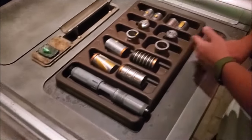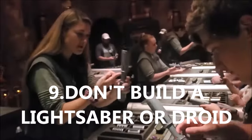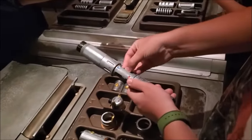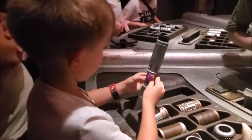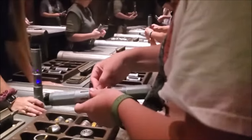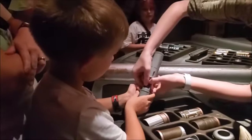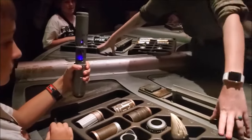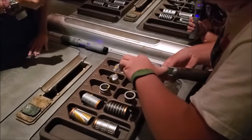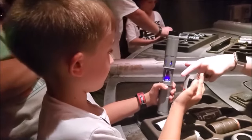Tip number nine might be a little controversial: if this is your very first trip to Galaxy's Edge, don't buy a lightsaber or a droid from the Droid Depot. A lightsaber costs $220 and one of the droids costs about $120. Both experiences take about 30 to 45 minutes, and it might only be one or two people in your party actually doing the activity while everybody else has to wait. And once you build it, you have to carry it around the park. Scout it out, look at it, and then talk about it for your next trip.